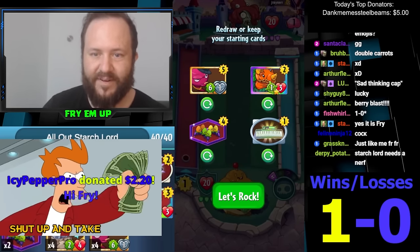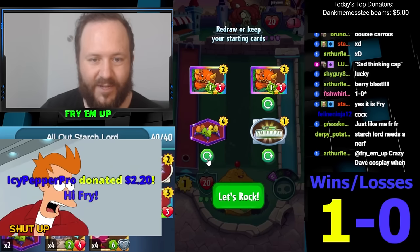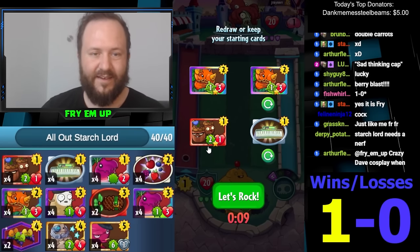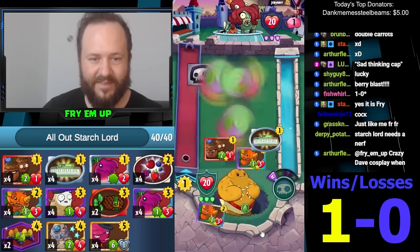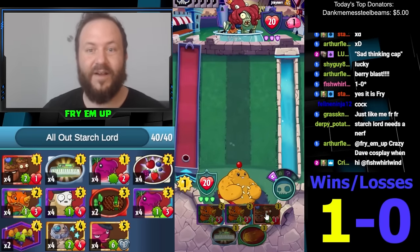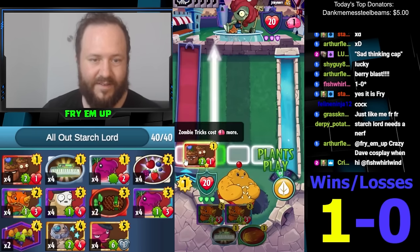Thank you Ice Pepper Pro 220, how you doing OG, how's it going! A one-way — oh my god, this is godlike. Do I even want to spam this on one? I think I will. Preemptive — it plays around stupid Octopus and whatever. I think we're good.